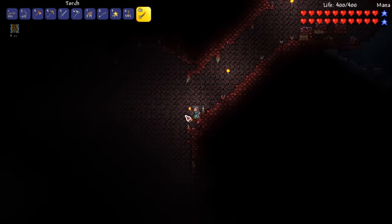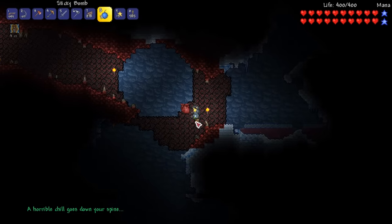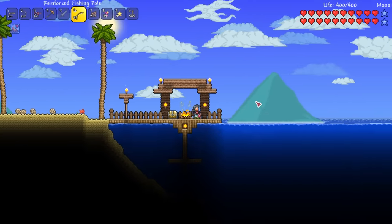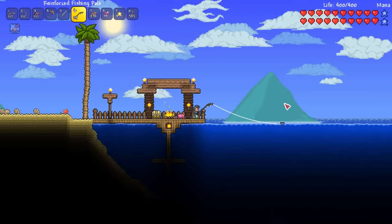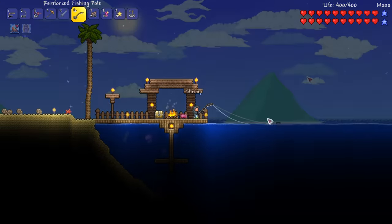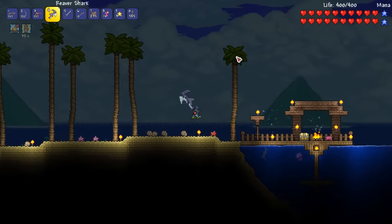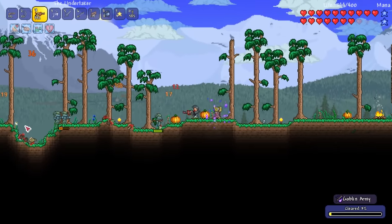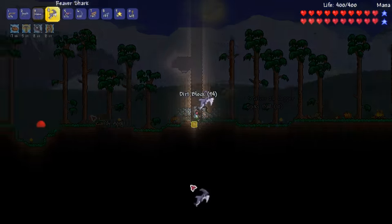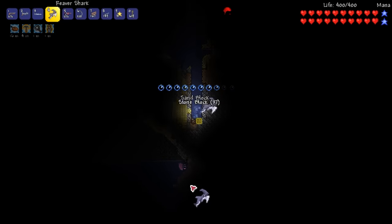With bombs in hand I yolo into the depths of the crimson, just looking to smash some crimson hearts to enable meteorites to spawn in our world. If we can farm up some meteorite ore I'll be one step closer to crafting a star cannon, which is arguably one of the strongest pre-hard mode weapons. After collecting fallen stars we arrive at the beach and relax with a spot of fishing. I'm trying to catch a reaver shark which is roughly a 1 in 100 chance with my reinforced fishing rod and enchanted nightcrawlers. Eventually I catch a reaver shark, and I also farm some goblin scouts to craft a goblin battle standard. This will allow me to rescue the goblin tinkerer while we're exploring as we make our way to the underworld.